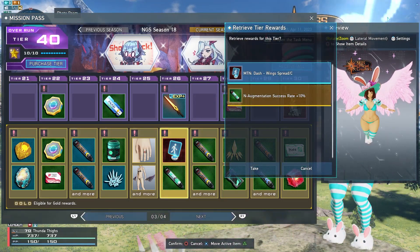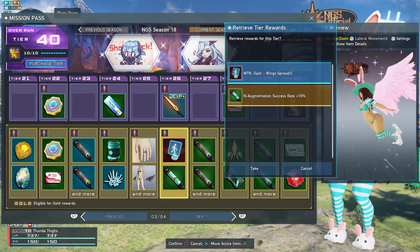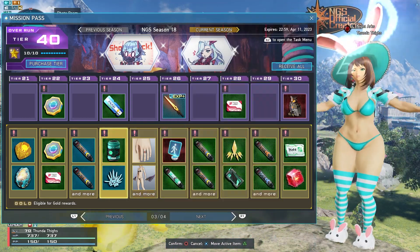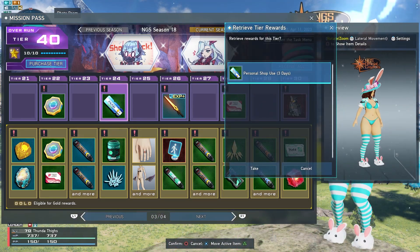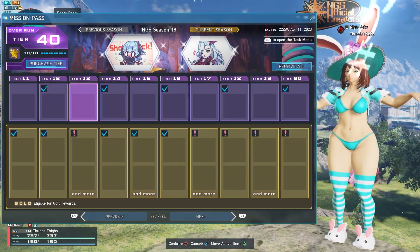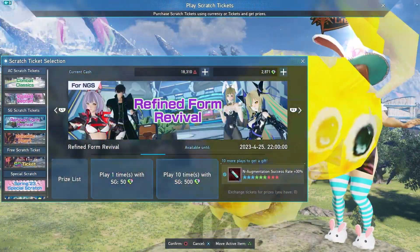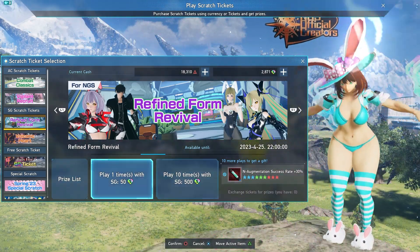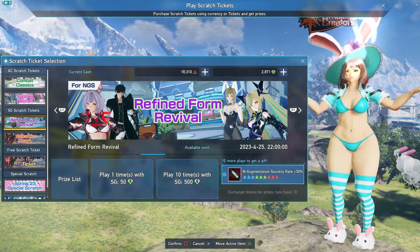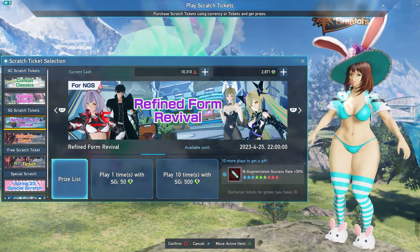I like to mention that there are a couple good things to get ahold of in the Mission Pass. On Tier 26, for example, in the gold portion was the Motion Dash Winx Red Pink, and this is actually a really good motion you can get from the Mission Pass. Something else to mention: there's always the free shop — a three-day free shop that you can get here, which is really good for free-to-play players that don't normally have a shop active. On Tier 20 in particular, there's a Refined Form R ticket. The Refined Form R ticket can actually be used to pick anything you want from the listing on the recent Revival SG Scratch, Refined Form Revival. You have until April 25th to use this ticket, so don't feel rushed.